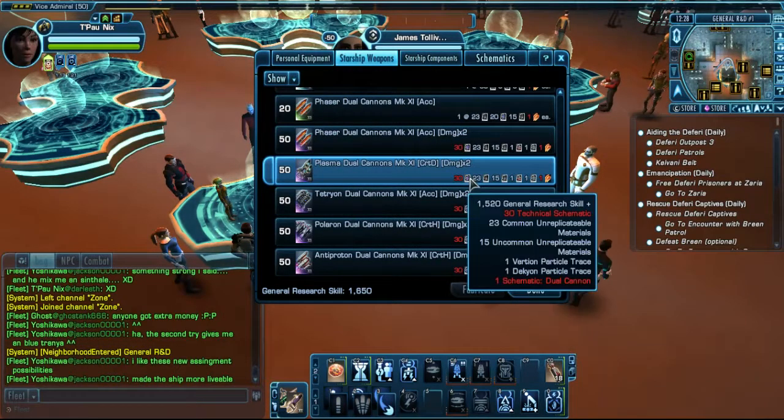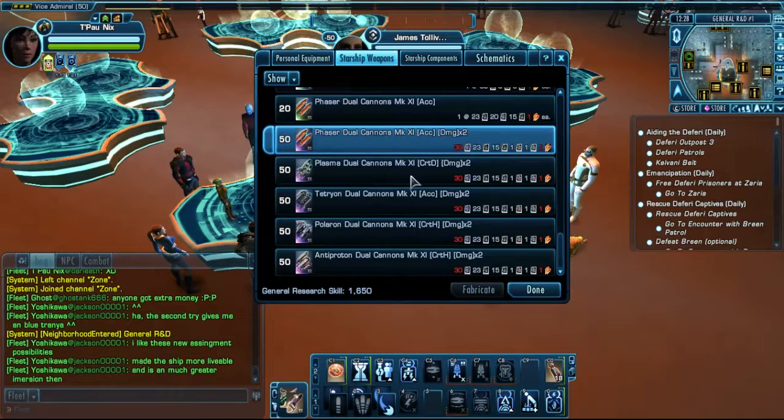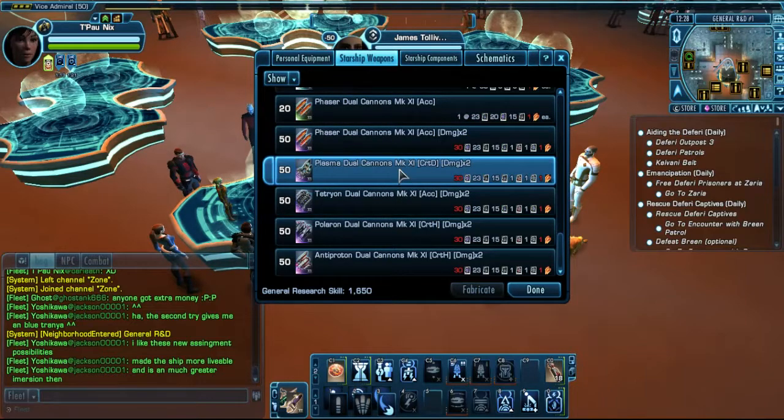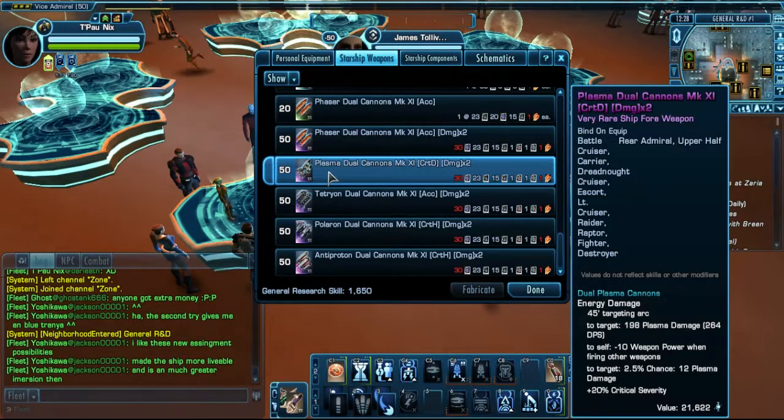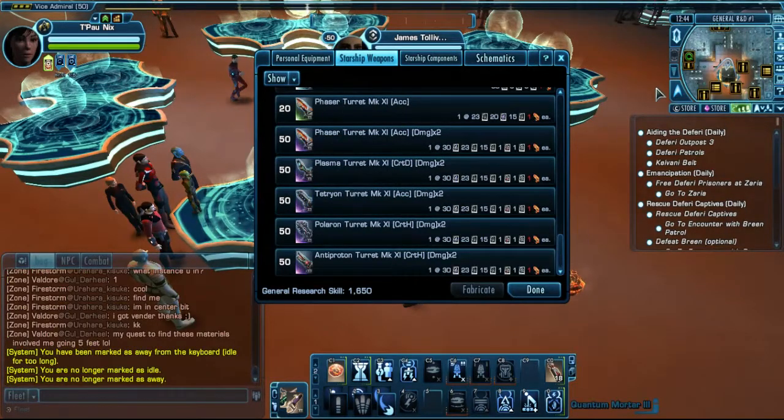Once you have the schematics, the highest versions of each - for real admiral rank and the like - require unreplicable material.